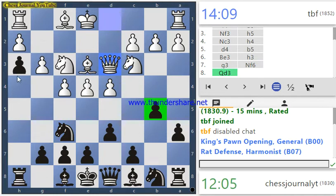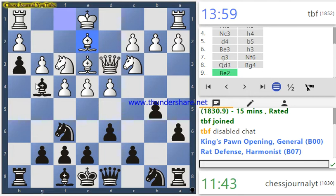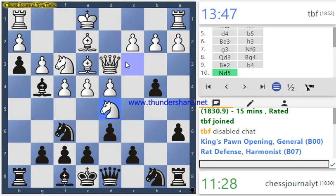By putting our h-pawn there we've made their light-square bishop bad. Let's tag this knight — yeah, why not. Seriously guys, don't try this opening. I'm just playing from instinct, nothing fancy, just attacking, attacking, attacking.